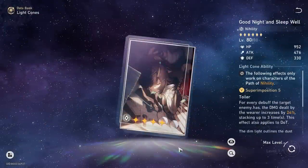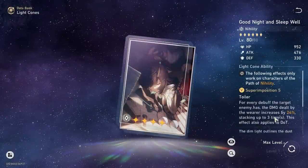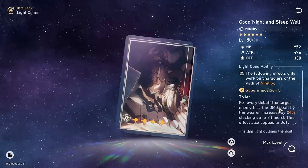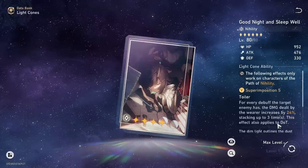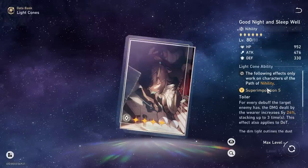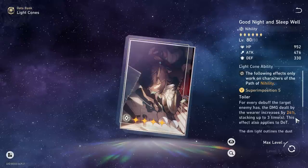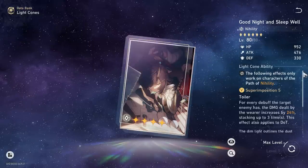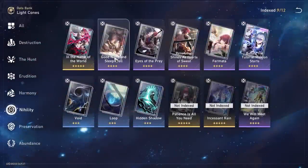First things first, Resolution Shines as Pearls of Sweat — in my opinion this is probably one of his better ones. It reduces the defense of the enemy target, which indirectly increases his own damage, and at higher superpositions it does significant defense break as well. Of course he only hits single target so you miss the chance to AOE debuff enemies. Goodnight and Sleep Well is also pretty strong if you are building him mainly for DPS — he doesn't have too many debuffs, at most the skill bleed and the ultimate damage amplification, so you get about 2 stacks.